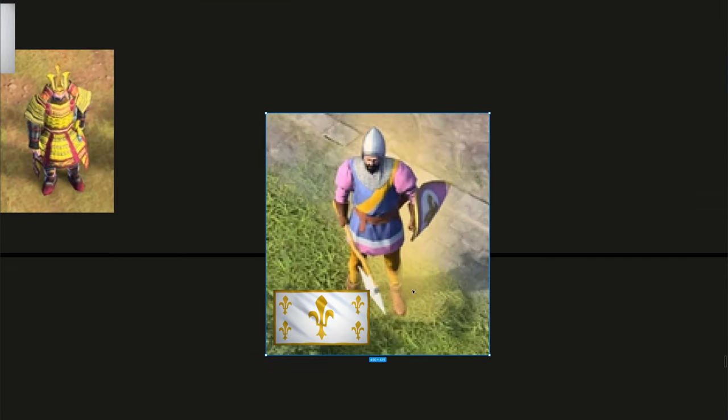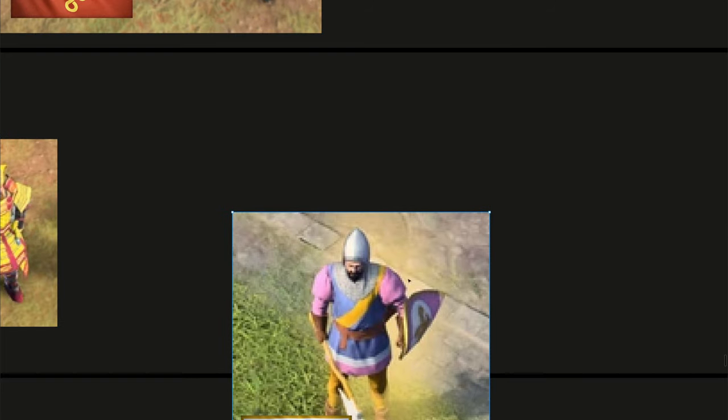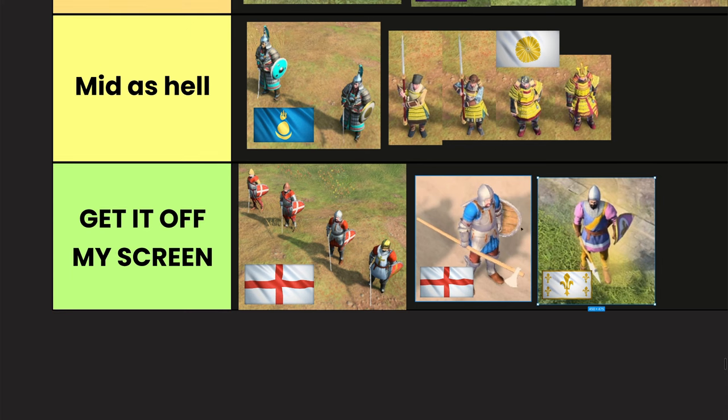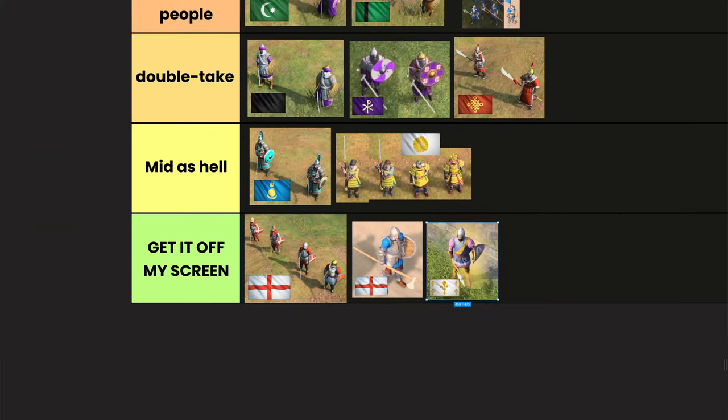Now Jeanne's Champion — when you level Jeanne up to level 3 you can summon these Men-at-Arms. The axe it wields is literally the Streltsy axe used to stabilize guns, and it's got a generic French-looking shield. The armor looks so mid. This unit is ugly as hell — get it off my screen. It's even worse than the English Men-at-Arms and probably one of the ugliest Men-at-Arms units in the game.